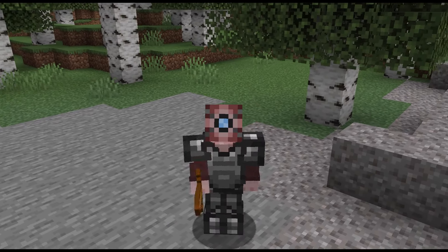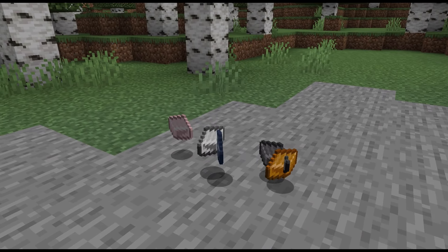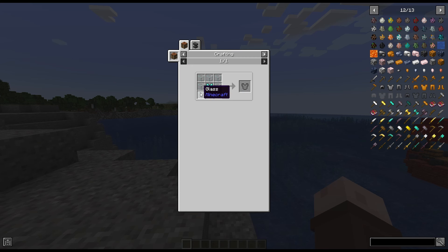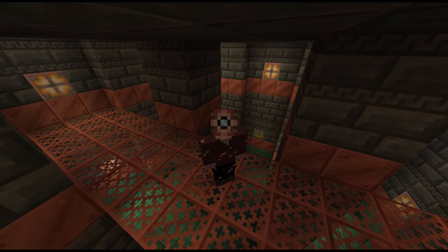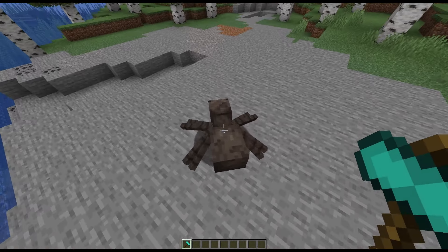Ingot Craft is a vanilla friendly mod that adds some new armor and tools into the game, crafted from different ores like copper and steel. You can also craft an invisible set of armor that has the same stats as diamond but is invisible. If you have Security Craft installed, the recipe for the armor is made from reinforced glass.